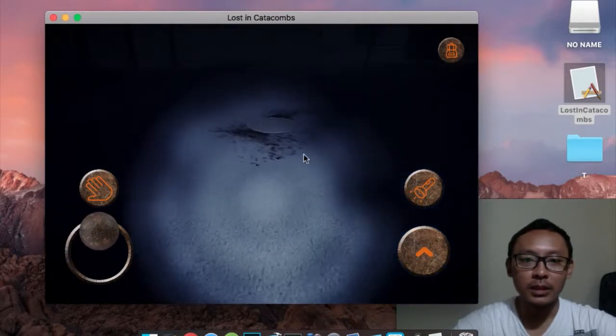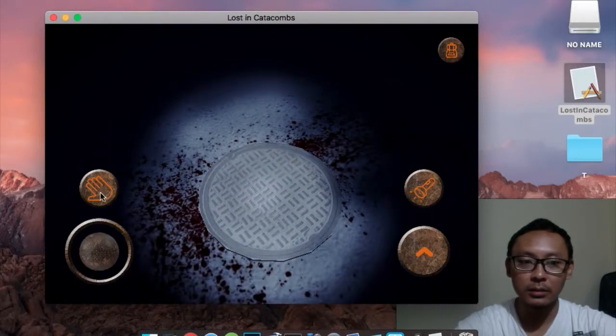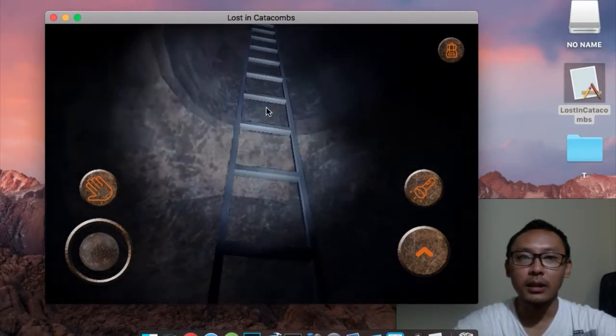It says you need to find the key. So let's go down to the sewer. Open this — now you are down here underground.